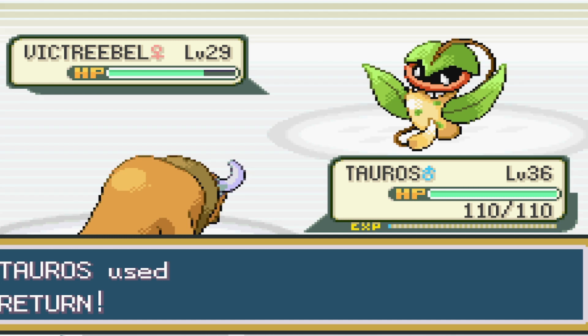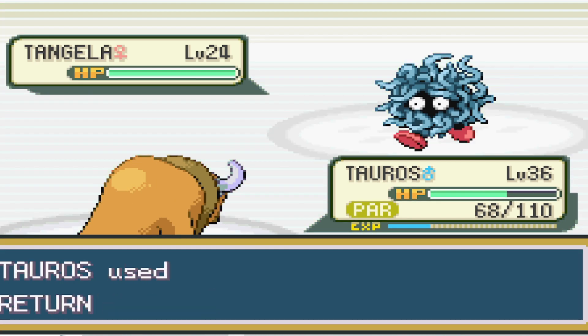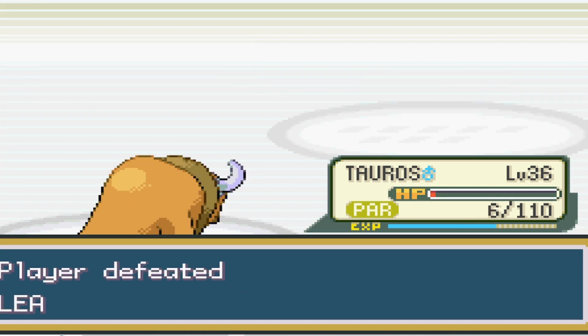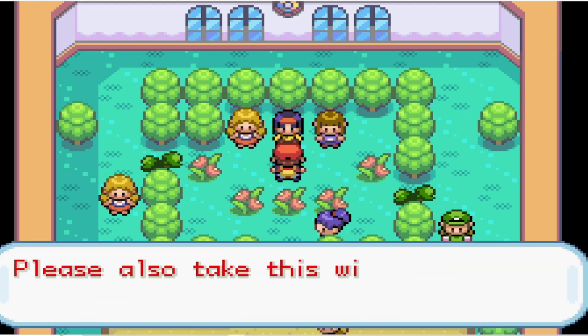About six attempts later, and we can take Victreebel to red as usual, but this time with Victreebel and Tangela both, you can see that we actually don't spend too many turns being fully paralyzed, and then when Vileplume comes out, it does take us all the way down to 6 HP, but we're able to critical hit it with Return, and it goes down, letting us win the battle and the badge.